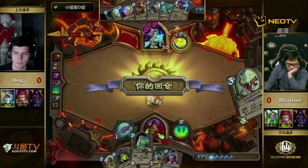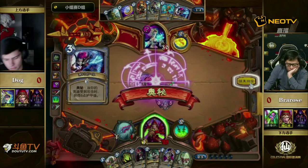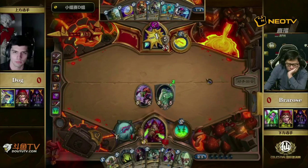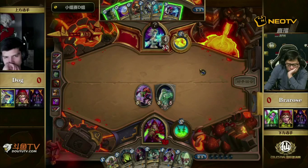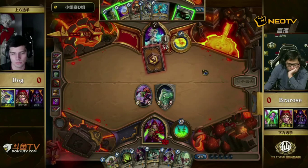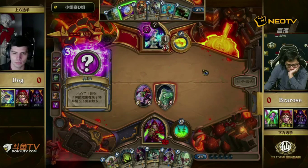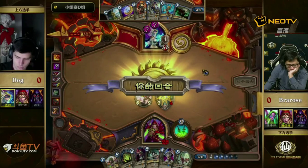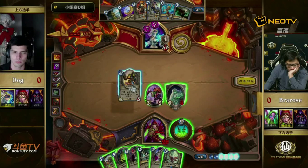He can pretty much guarantee that Dog doesn't have an Arcane Intellect or an Auchenai's Call of Pain. To talk about the board scenario here: the turn-six Sylvanas is interesting — it's a bit like Mirror Entity against Freeze Mage, because you get some board presence but you also give them a chance for a free board clear. If you're the Freeze Mage, you can play a Doomsayer and then Fireball Sylvanas, making Sylvanas steal the Doomsayer and immediately wipe the board.